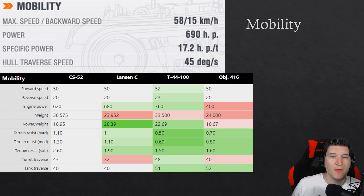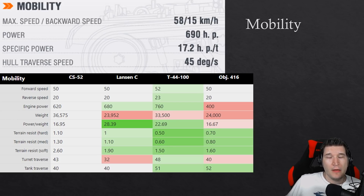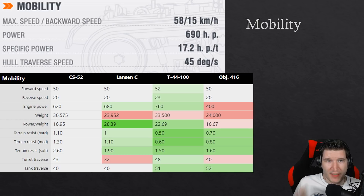Reverse speed can save a medium tank very often. That's basically why I personally like to play the CS-63 with the turbocharger even though its gun handling is very poor — the turbocharger allows me to play at 18 kph reverse speed, making it much more convenient to use and get back into cover just that bit quicker. 17.2 HP per ton ratio isn't that bad; it is one of the lower ones, but mobility-wise you can basically compare it to the CS-52.